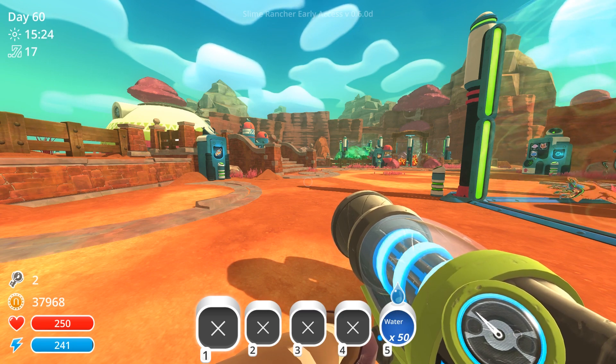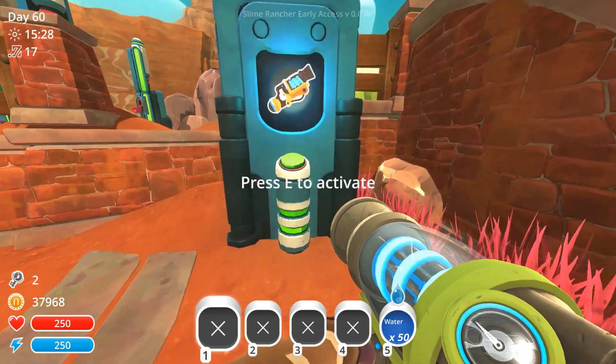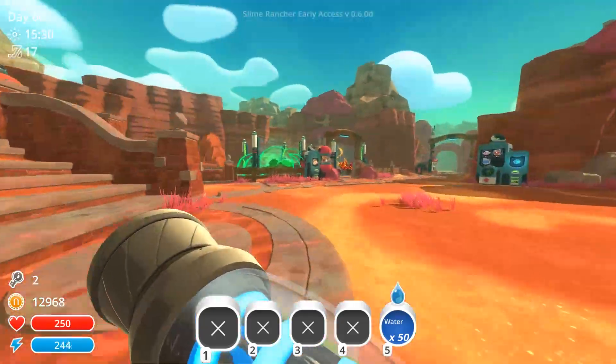Welcome back to some more Slime Rancher! Today on the channel we have the Treasure Cracker Mark 3, which means we can finally open the highest tiered treasure pod locks. We're going to go around the entire world to find as many pods as we can and crack them all open. Let's purchase that and start hunting.